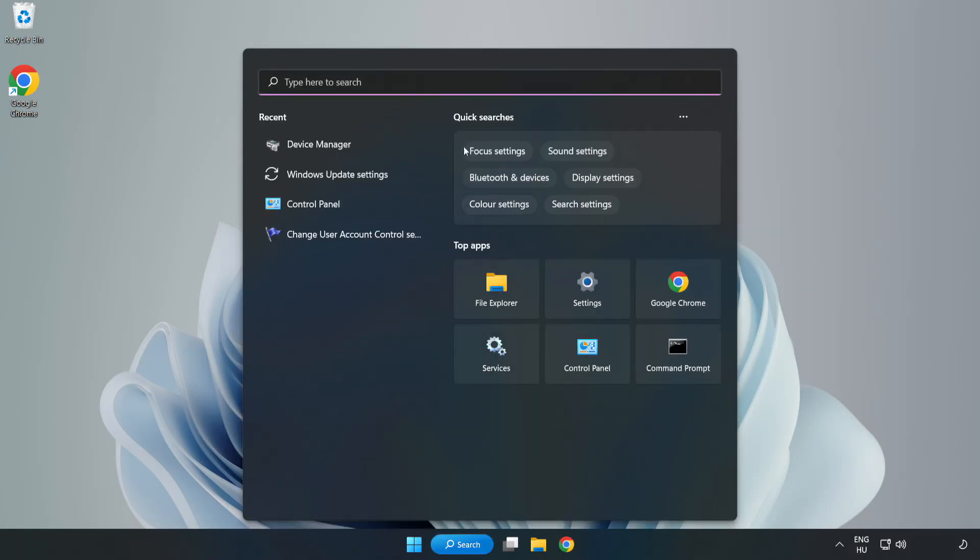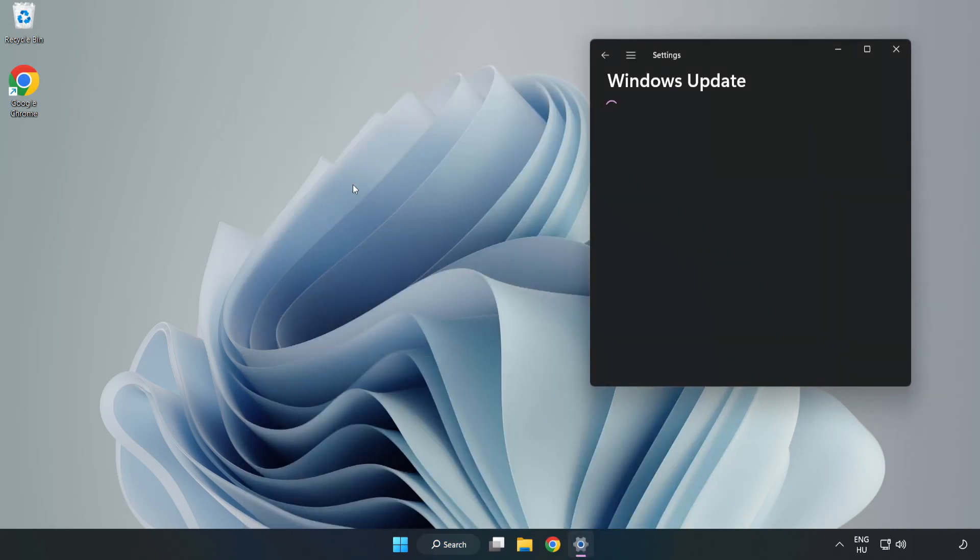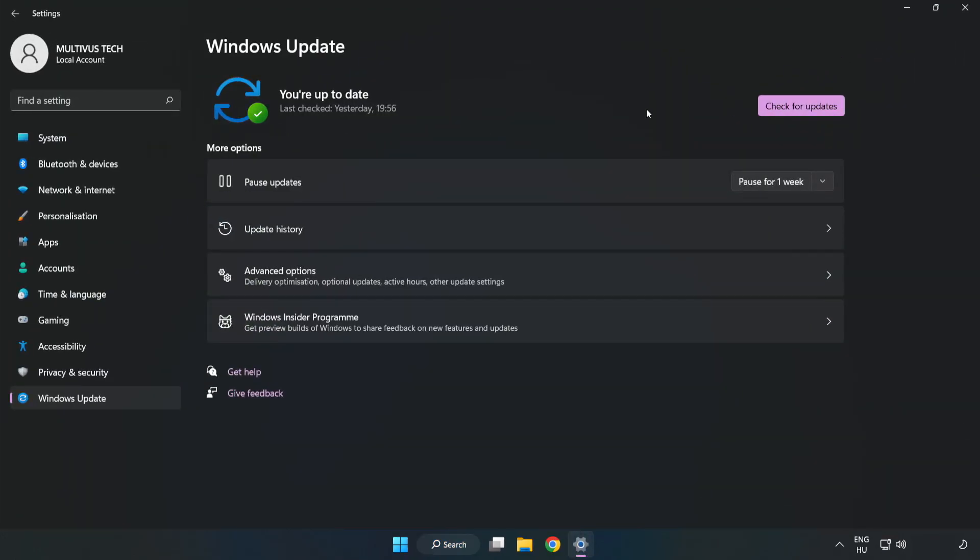Click the search bar and type Update. Click Windows Update Settings, then click Check for Updates.